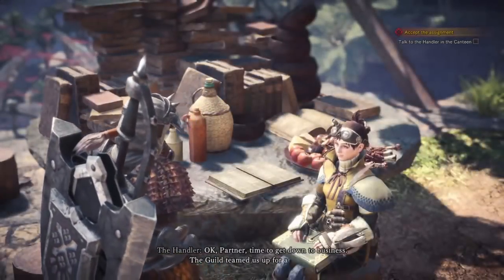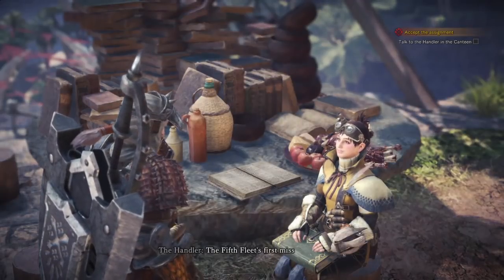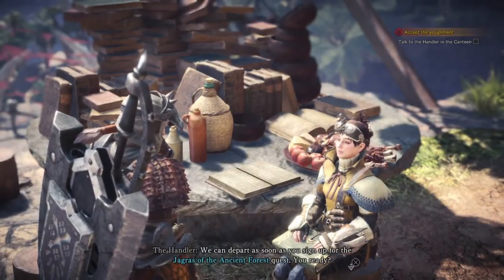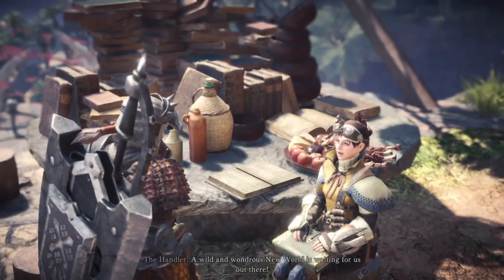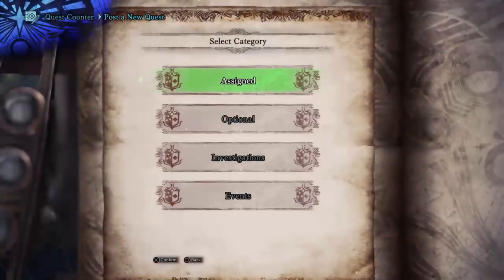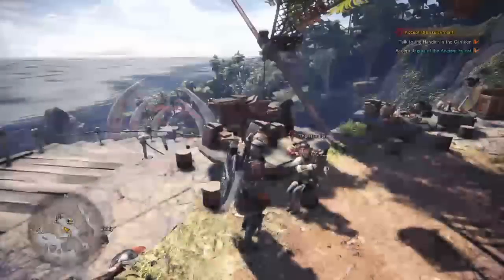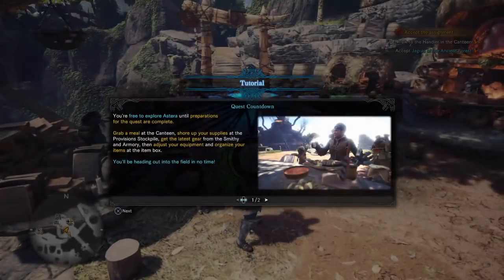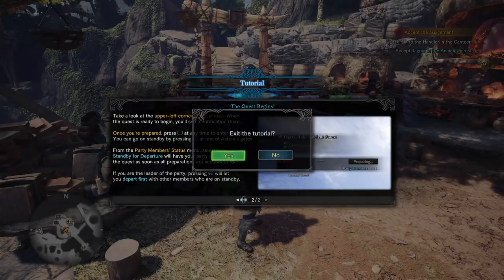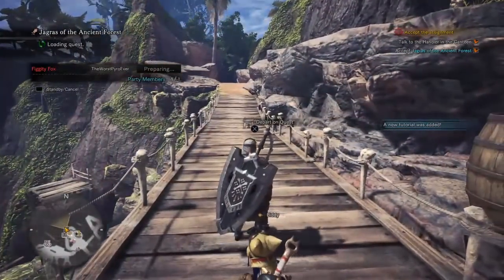Hello. Yeah, I know. I got up here as fast as I possibly could. That was my first mission. I'm after the Jagras — I gotta go figure out what they're up to. No tutorial. I only have the assigned quest for right now. I accept the quest. I'm not reading all that, I will figure it out as I go. Yep, right there. Depart on quest.